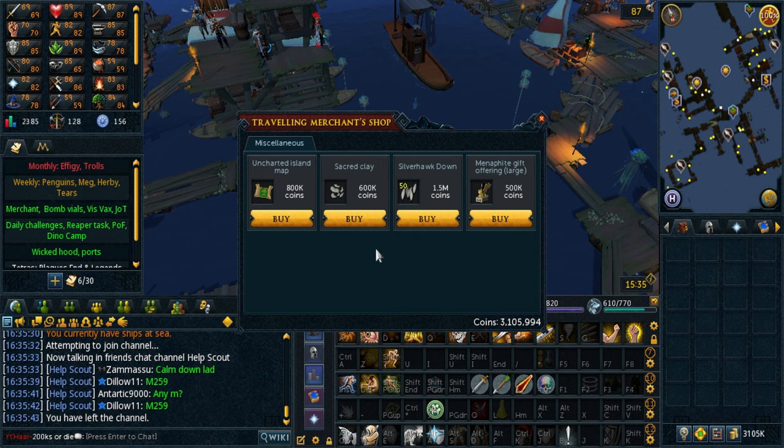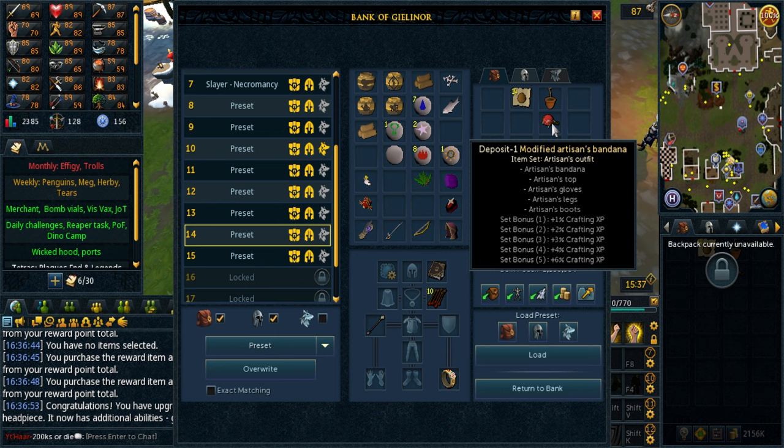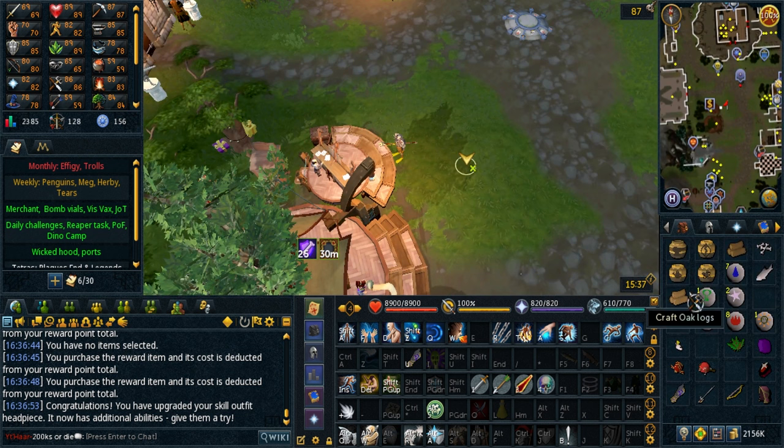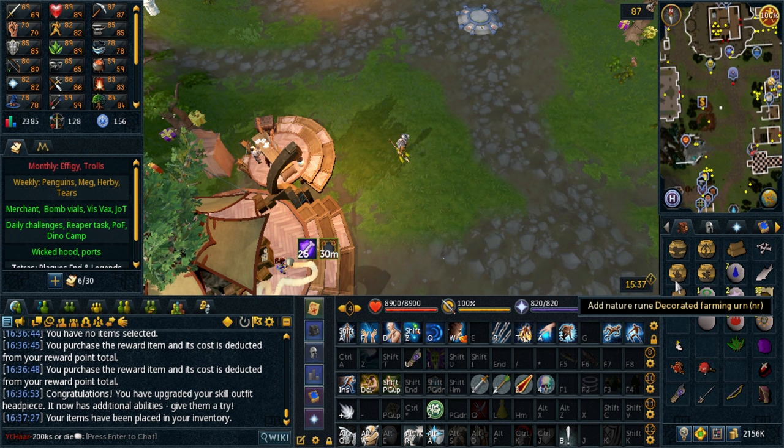The clay from the traveling merchant — I've finally collected enough to buy the full artisan outfit. With this outfit I get the headband add-on, and if I add it to my daily Jack of Trades then I can claim 35 noted soft clay every day. It's a really good thing to have, especially since I'm using four urns every trip and doing three trips a day, so it will supply every urn for my daily.